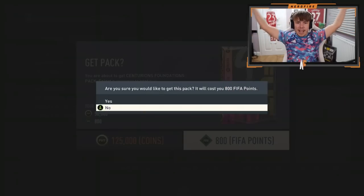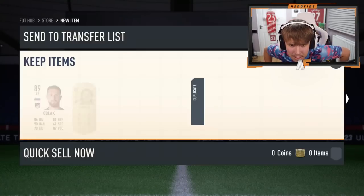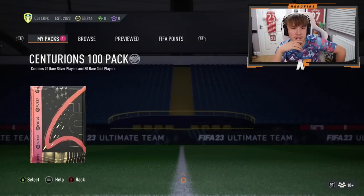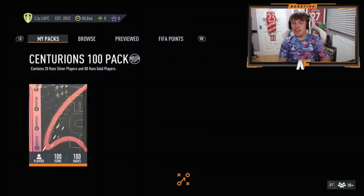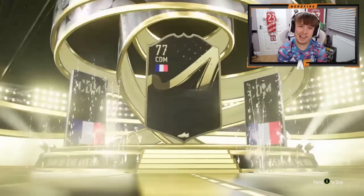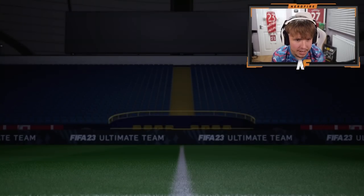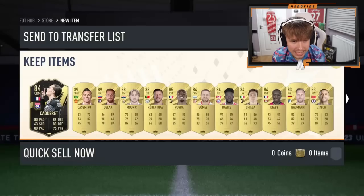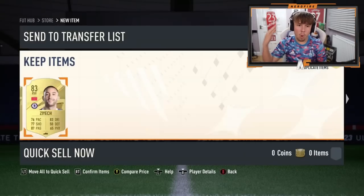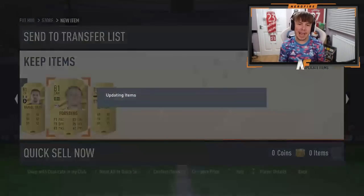Shout out to the man Callum. We're going to open up his store pack and the 100 player pack to end it off. Store pack first - it's a walkout, definitely. 89 rated. Anything good behind him? One walkout pack - that's an L. Final pack for the video - Centurions 100 pack. Inform walkout - Kakaray. Torres would have been better because he's higher rated. Anyone good behind Kakaray? Casemiro, Modric, Diaz. Four walkouts, all 88 plus as well. Any Centurion at the end? Sadly not. But a pretty solid pack to end it.